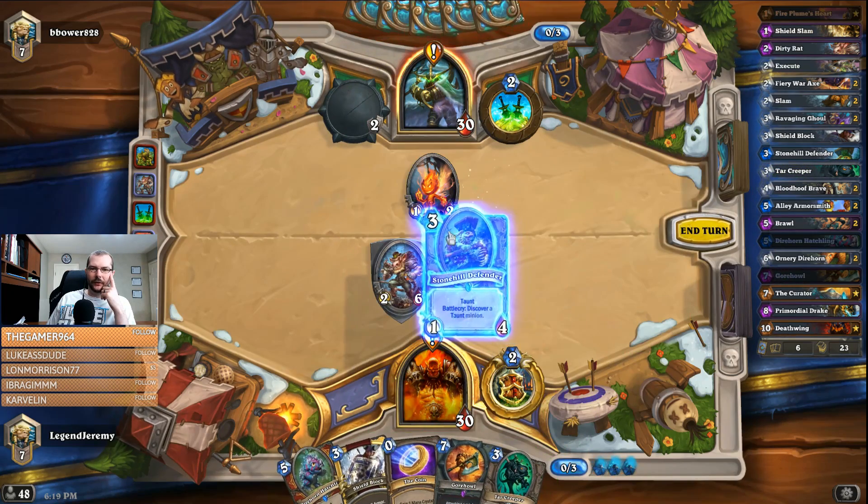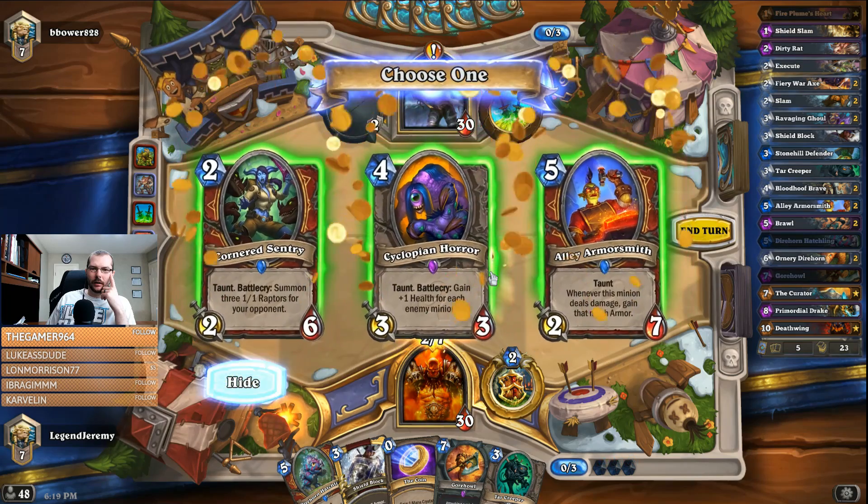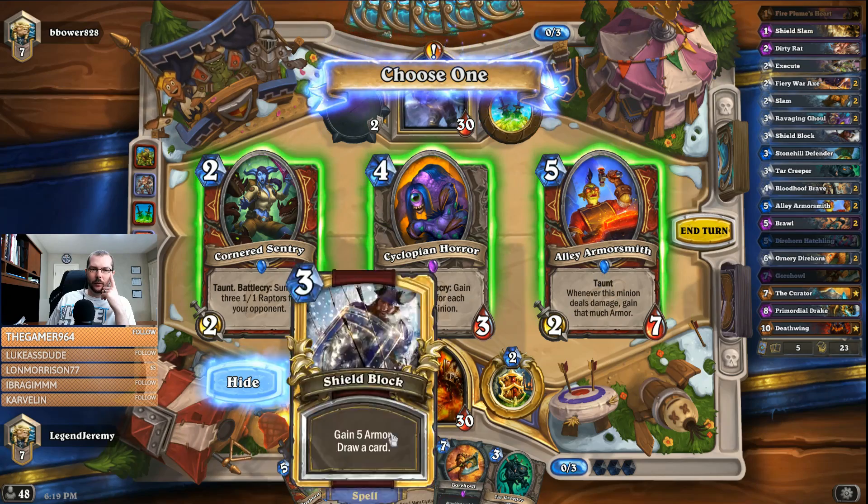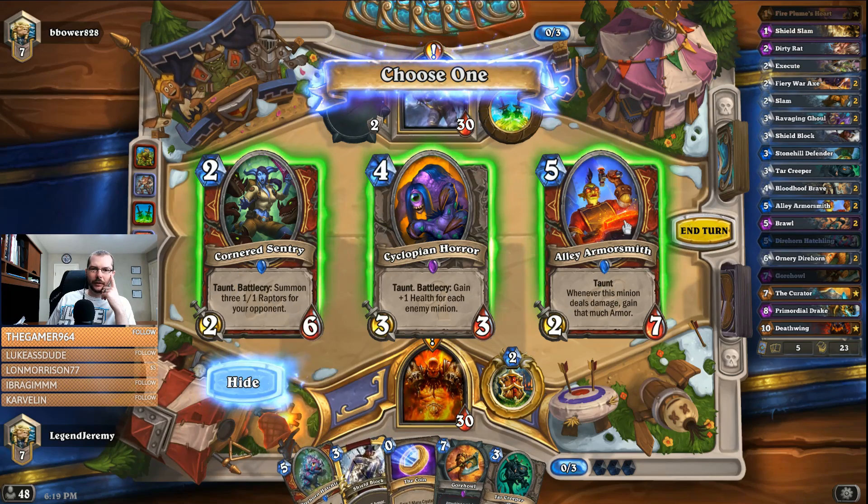Let's go with Stone Hill because I actually want to see if I can get a 4. Five into five is okay — we'll coin out either a Hatchling or an Armor.